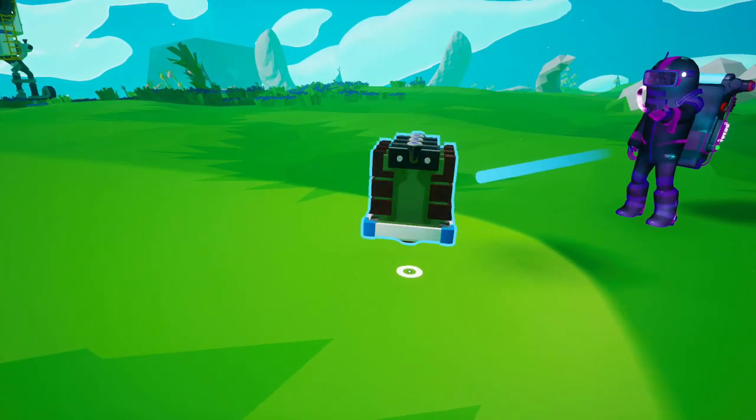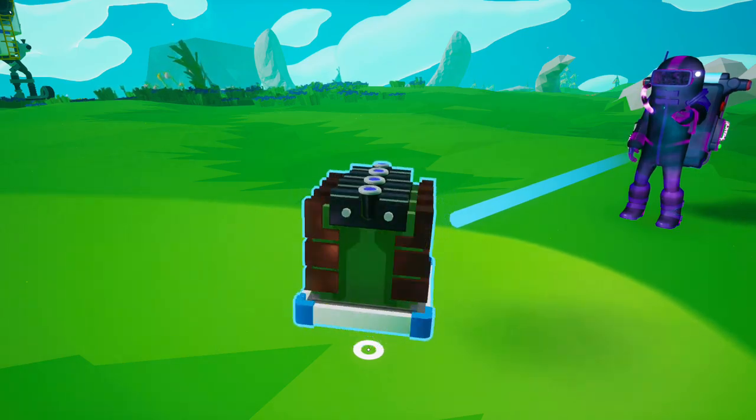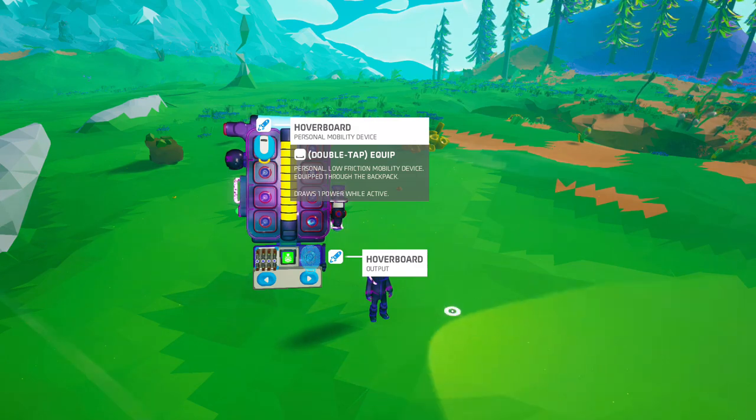To craft this, you are only gonna need one exo-chip, but we're gonna talk more about that later. You can print it with your backpack — oxygen not included.